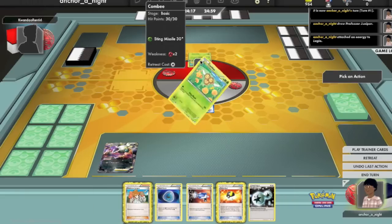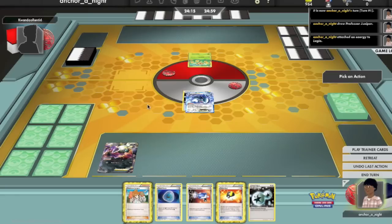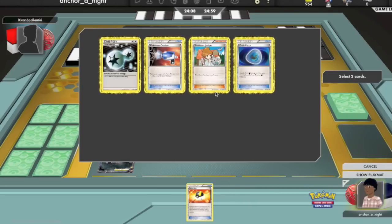He's playing his Landorus Combi deck, and I check out Combi to check out its attack. It does 30 damage and requires shuffling back into your deck. I'm playing my Lugia Darkrai deck.